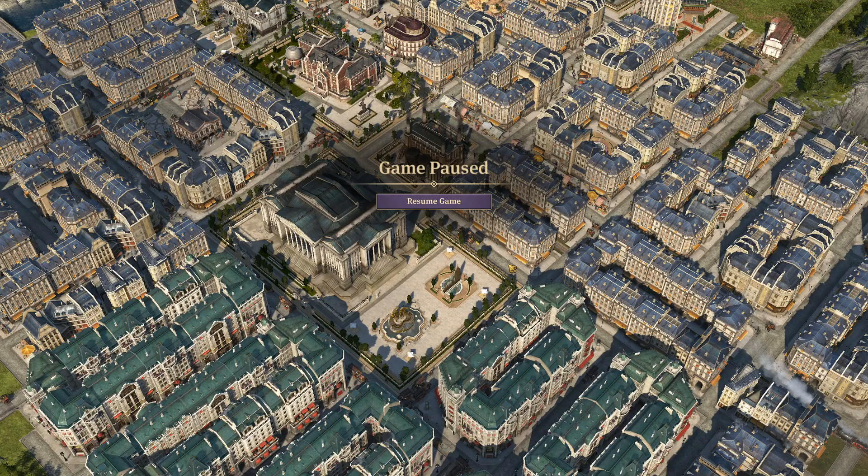Hello everybody, Darren here and welcome back to episode 44 in my second Let's Play series for Anno 1800. On the last episode we did a big redesign of the Investor Plateau and the hotel surrounding the Ironschlong Monument. We then also built about 40 new Investor Residences and worked to secure some new recipes for our restaurants, cafes and bars.